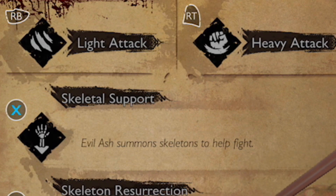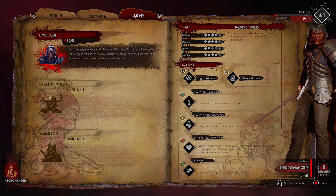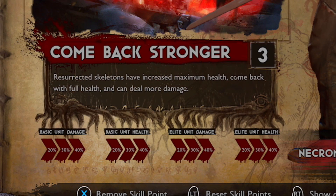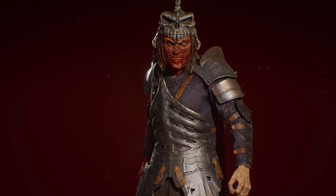The first ability is Skeletal Support, where you summon a bunch of skeletons to help you fight. Then you've got Skeleton Resurrection — every time a skeleton dies within the aura, it comes back to life. I'm pretty sure this counts with the basic and elite mobs you put down as well. So we're just going to pile about 80 mobs on them, with the maxed out skill tree ability 'Come Back Stronger,' so they come back with more base health and more damage. Yeah, it's just going to be ridiculous. Let's jump into a game.